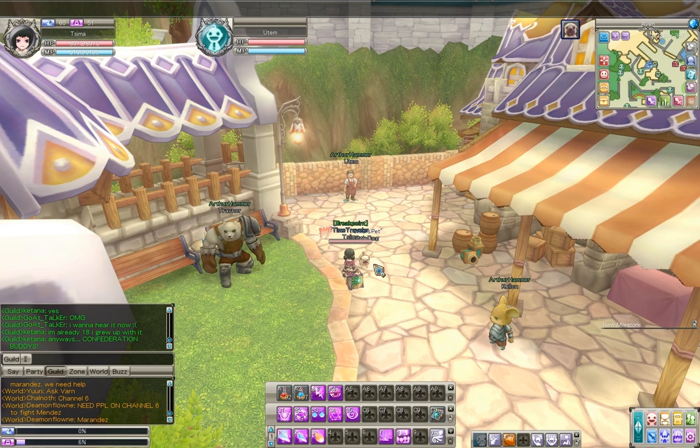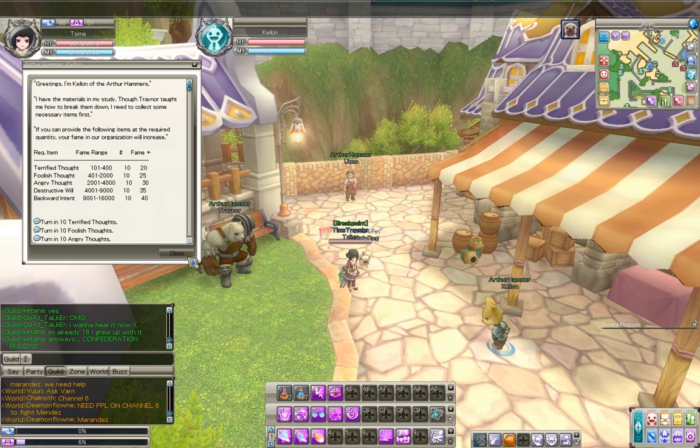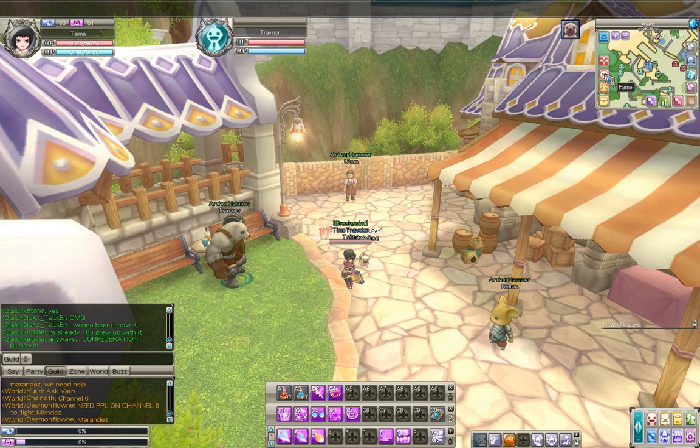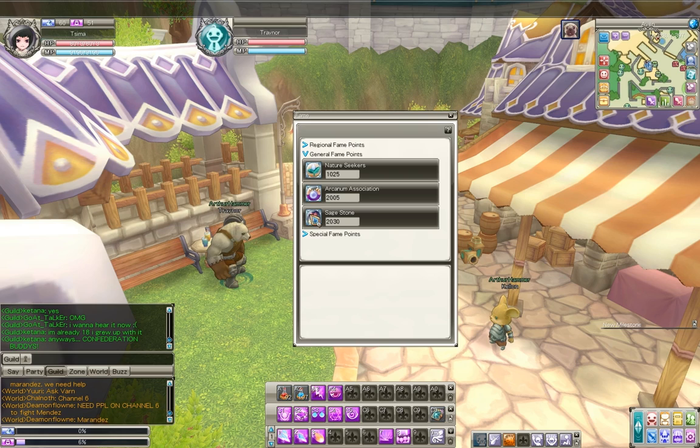Let's pretend we're gonna get Arthur Hammer fame. Look at this guy — he takes thoughts, and this guy takes medals. If you open up your little fame icon right here in the mini-map and you click the little section that says General Fame, you can see how much fame you have with any of the particular Aion fame groups.